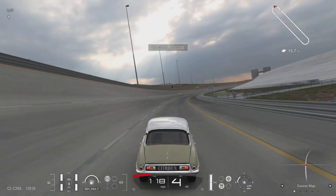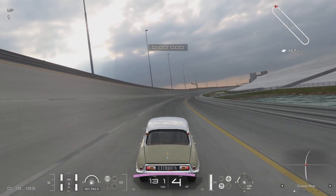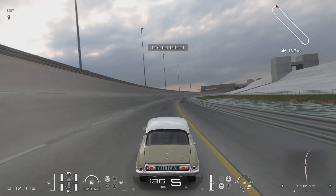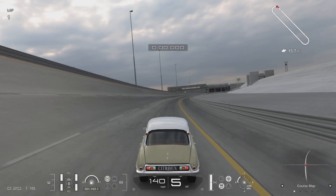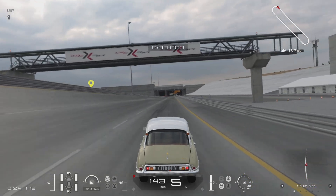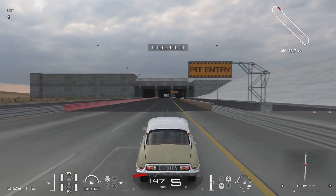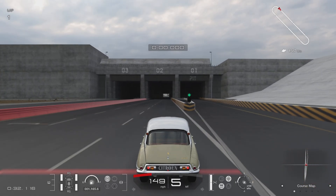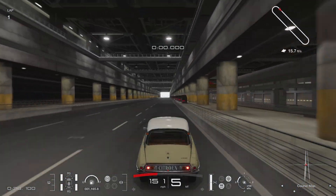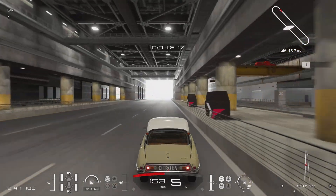I remember this car being in Mafia 2 — I think they called it the Shafiq XT. They also gave the company a different name that started with a C; they couldn't call it Citroën of course, because of how open world games are — with the exception of The Crew. Like Mafia 2 or Grand Theft Auto, they always have to get creative with cars and create their own brands.